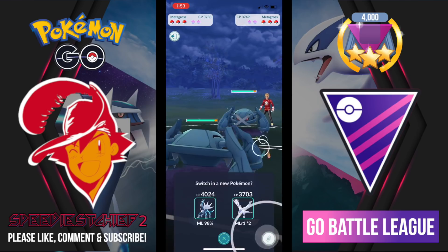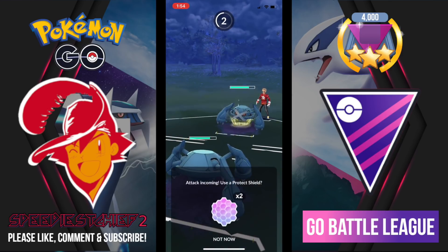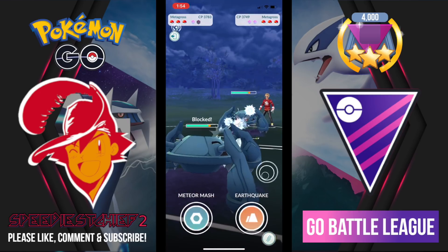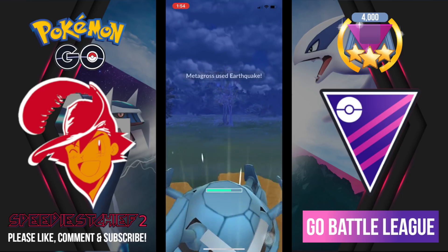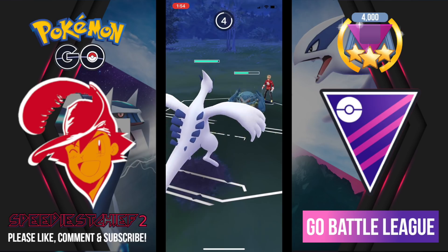Going into this game against Bacon Strips — my favorite battle of the video, you really want to stick around for this one. I lead Metagross into my opponent's Metagross. I look for the swap but don't quite get there in time. I shield up the Meteor Mash, which was the wrong move. I over-farm hoping he'd think I was going for Meteor Mash, but he correctly shields the Earthquake. I make a swap into Lugia.